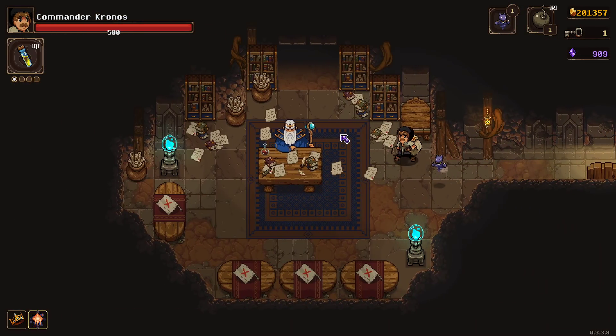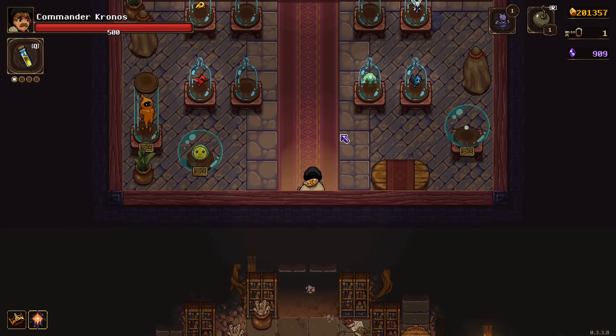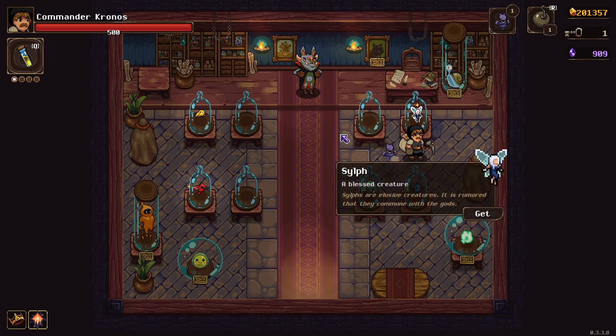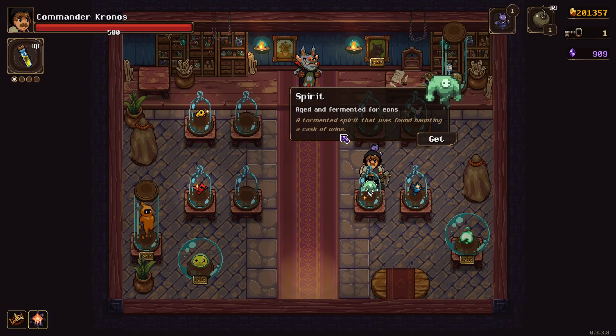Which of the Familiars do I want to take? Because I don't necessarily want to take Jhin again - Jhin isn't exciting. Spirit and Sylph both have the ability to break the game. Jhin has the ability to get me more of the secret rooms that have chests in them, that have Thorium in them, and the Thorium's garbage.